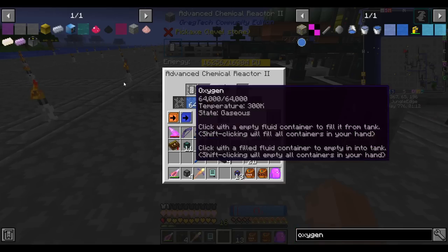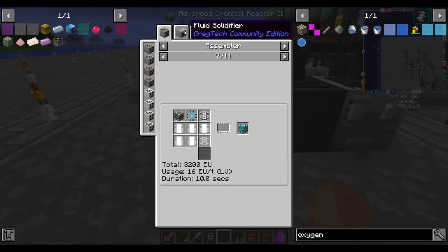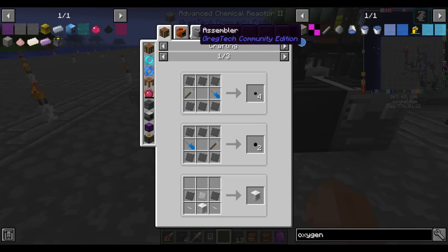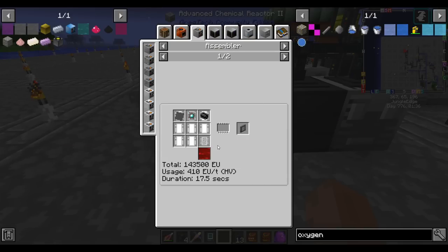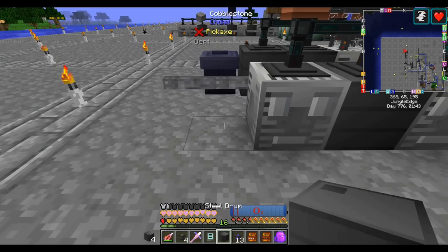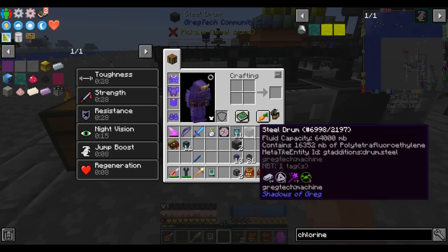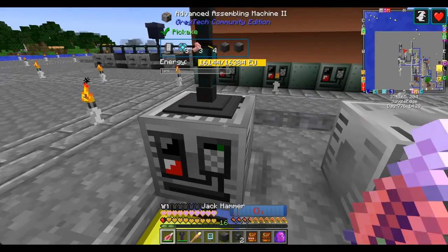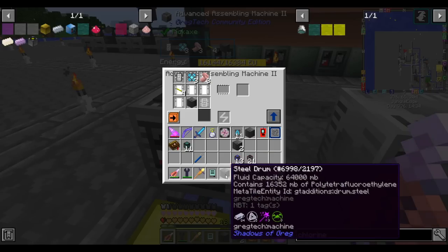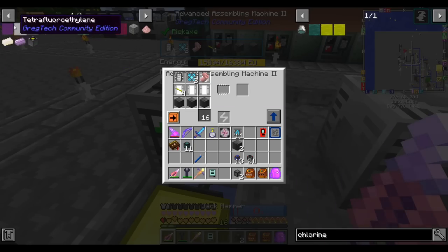Then with this, all that's left is to harden it into ingots or use it in liquid form. I need some in liquid form and some in item form because I believe these plates are useful — they're used to craft other very important things. So I'm going to store some of it in a tank and harden some of it into plates. And with that, our polytetrafluoroethylene — or Teflon if you prefer a simpler name — is done. We can now move it over to our assembler where it starts making the atomic alloy.